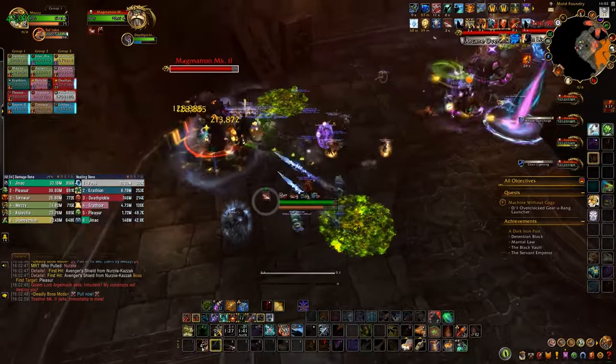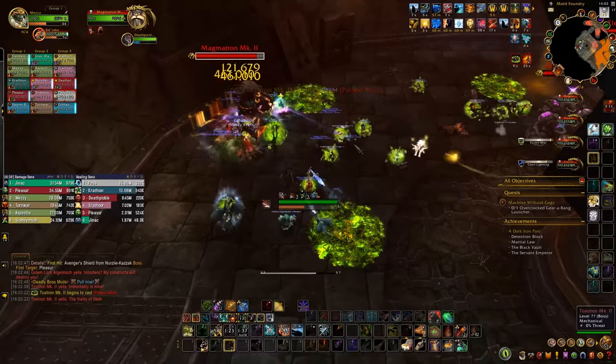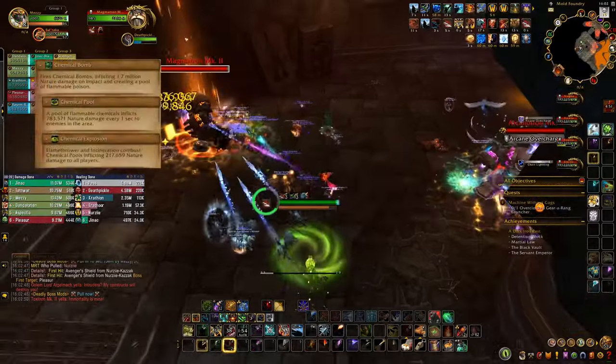Meanwhile, Toxitron and Electron will just be throwing their spells at you. We'll cover the abilities per Golem — you'll be dealing with all Golem abilities throughout the entire fight except for their ultimates. So, Toxitron is up first.